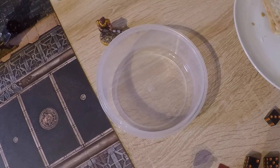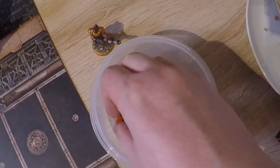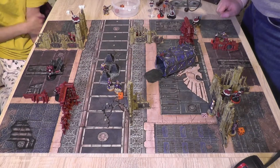Initiative for turn four: 2d6 — eight for Tau, eight for Star Striders, reroll needed. Tau win the reroll — Tau have initiative going into turn four.